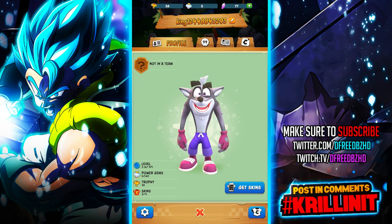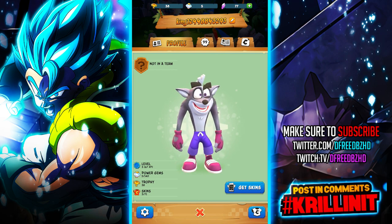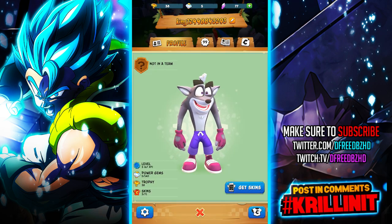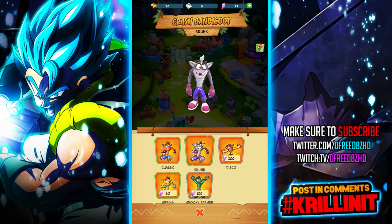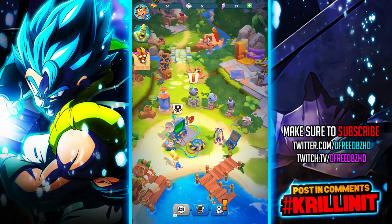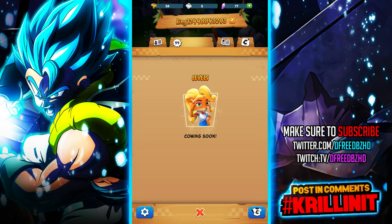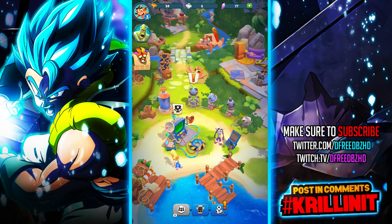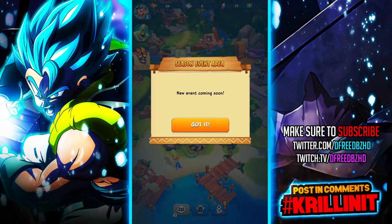Here's the profile — got a nice close-up of Crash there. You can change your settings, though there's not really any settings. This is a pretty basic game. The skins are the monetization of this game — they're just going to keep putting out skins for Crash, and also the other characters like Coco, who I imagine has skins. She was just unlocked and I haven't played with her yet.